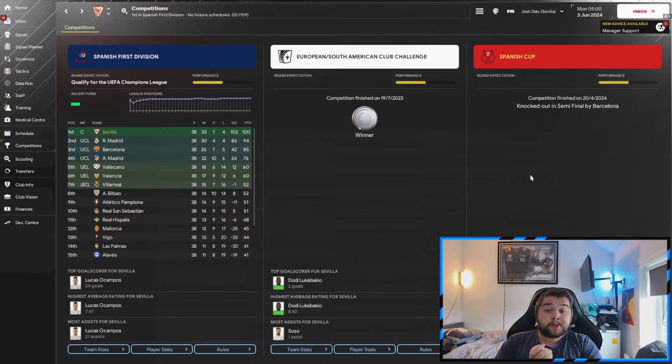Let's get into the tactic. First off, very important is going to be the results. The first tactic is the default tactic, which we tested with Sevilla, a team predicted around fifth or sixth place - an average team in the league. We come out and absolutely dominate the Spanish First Division. We win the European South American Club Challenge and unfortunately got knocked out in the semifinals by Barcelona in the Spanish Cup.